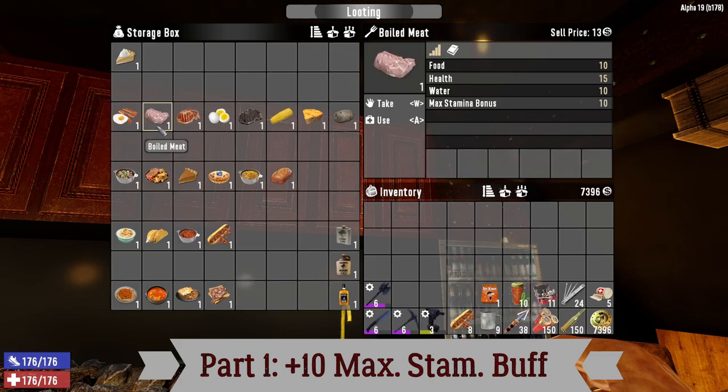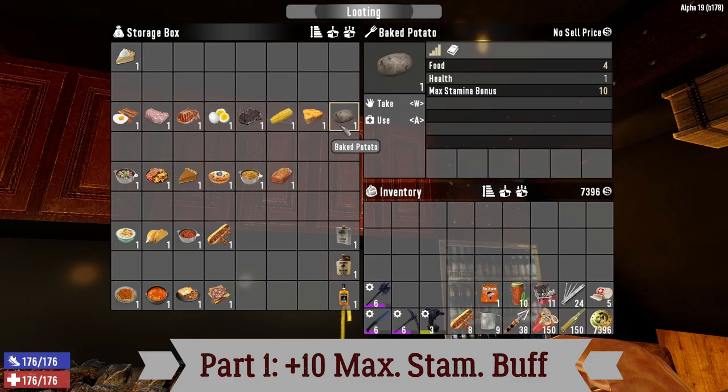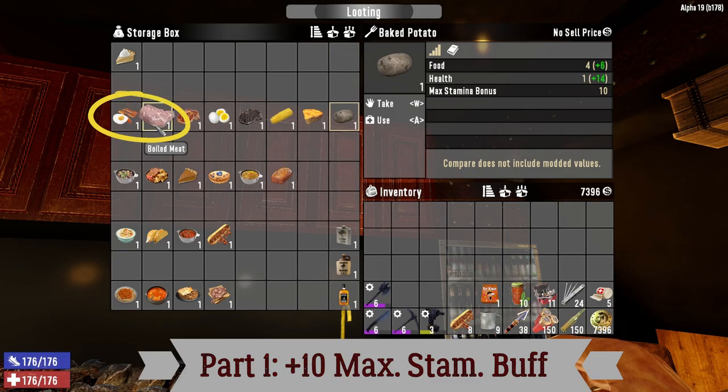Followed by boiled meat at plus 10, which provides 15 health, compared to bacon and eggs at 18 health. Then grilled meat, boiled egg, charred meat, corn on the cob, cornbread, and baked potatoes — all very low amounts of hunger feeding. Therefore, the two best foods in the early plus 10 max era are bacon and eggs and boiled meat.